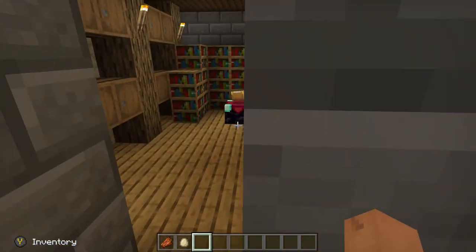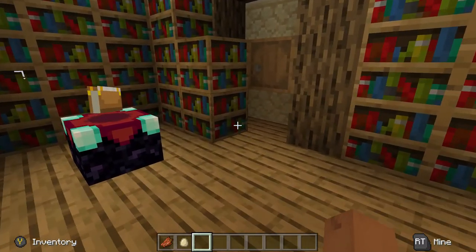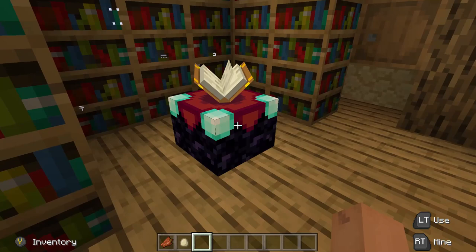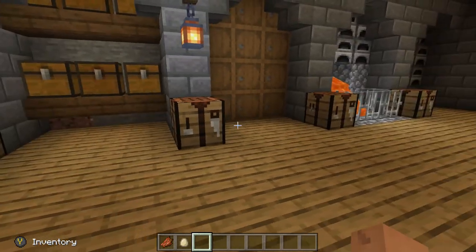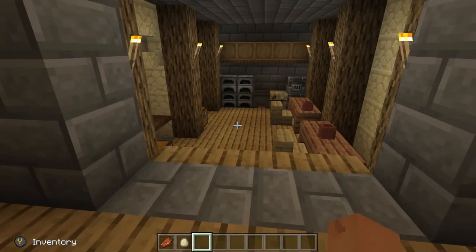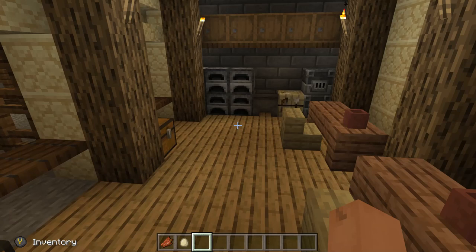The only thing you don't have here is lapis, of course, so you can't enchant right away — you'd need to go get more lapis. But I'm okay with that. Like I said, you can make a little mine right out in that area where you can fish, go out there, start a mine, and you're good to go.